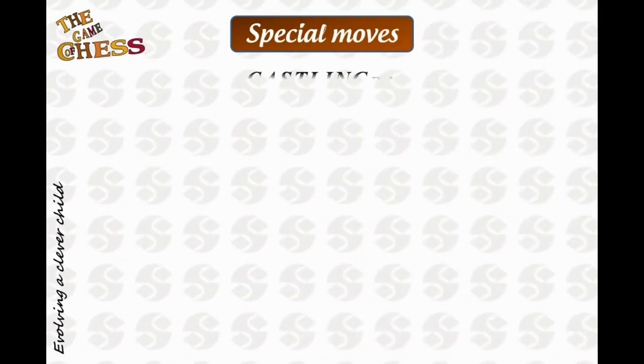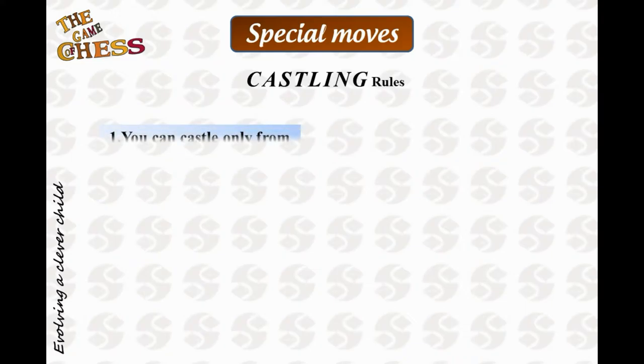Here are some rules you need to follow to use this special move. While castling, both the king as well as the rook should be at their respective starting positions.